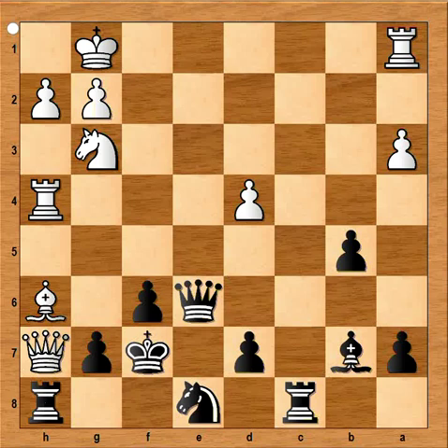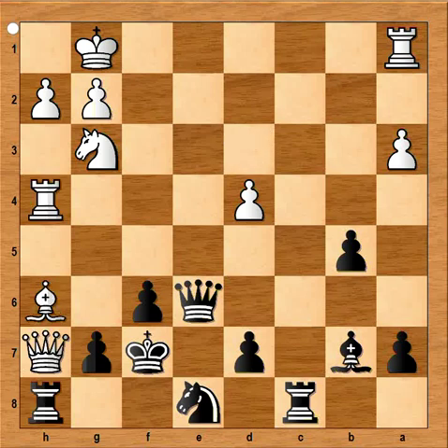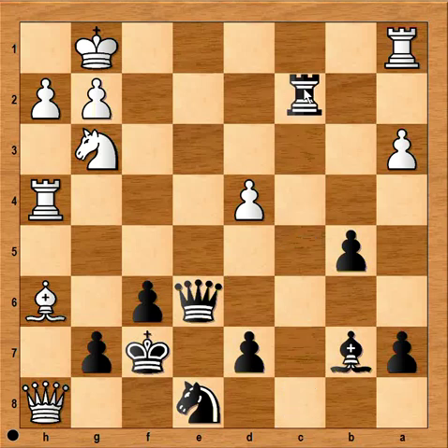Let's see what would happen if white didn't capture the rook — for example, if queen to d3 is played, then rook takes bishop and black is winning a piece. So in the game, white captured the rook. Why did black sacrifice the rook? Remember, the queen was on h7 — queen was protecting c2 from the rook, which is now on c8. And c2 is not protected now. The threat is rook takes pawn on g2: if king goes to h1, rook takes on g3, discovered check, and it leads to checkmate. After rook to g2, if king goes to f1, queen to c4 also leads to checkmate.